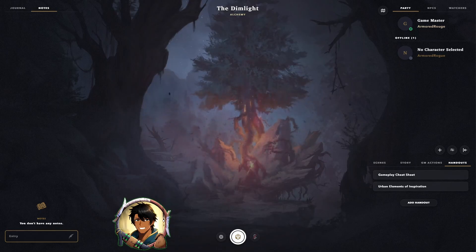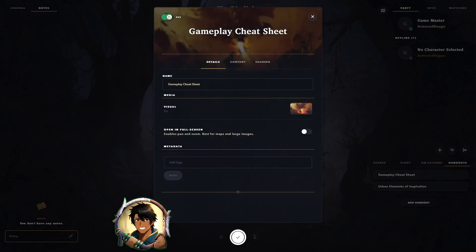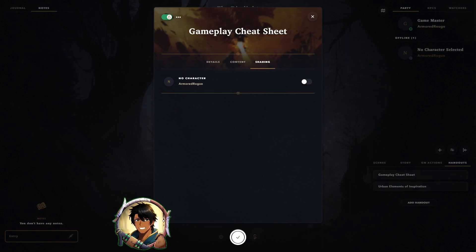To share a handout with our players, all you have to do is click on it and hit the edit button in the top left corner. Here we can see the details of the handout — the name, the visual, whether or not you want it to open in full screen, and any metadata tags to make it easier to find. The content tab is where you can make notes to share with your players, and it supports markdown so you can use special formatting such as headers, numbers, and inline text images. By default, handouts are not shared with your players, so you have to turn on sharing individually for each one. Always remember to hit the confirm button at the bottom and not the X in the upper right corner.